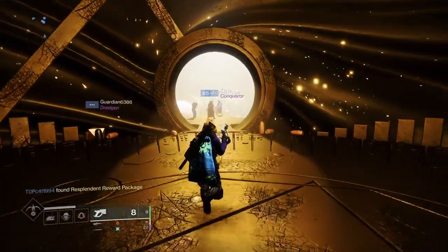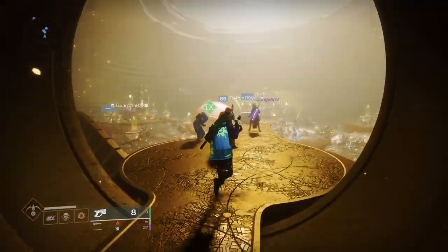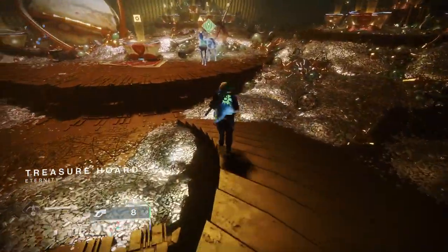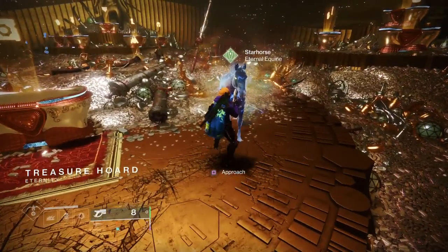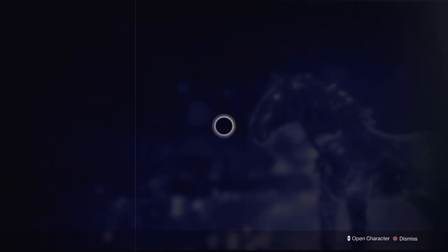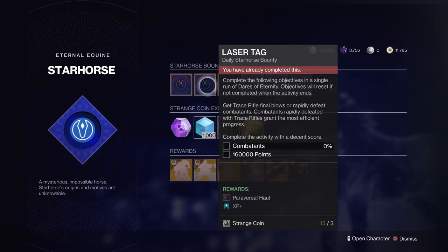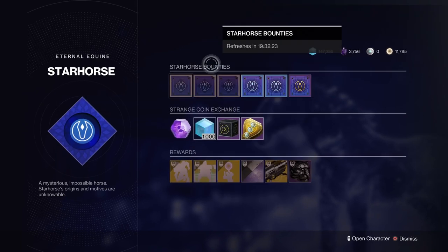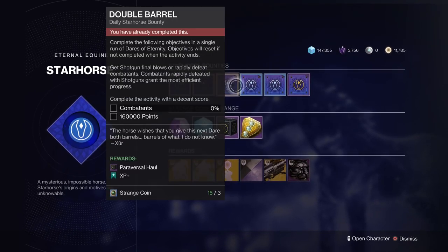Basically when you load in you're going to be thrown into the activity. Once you get out of that you're going to want to come straight here. You're going to come down to good old Galactic Horse, or the Star Horse, whatever you want to call him. You're going to approach him and the quest is going to tell you to get three of these bounties. I've already done it, so you just get this one completed, this one completed, and this one completed. It's pretty simple stuff — just do what the bounty tells you.